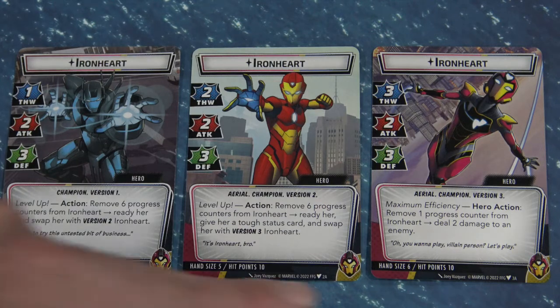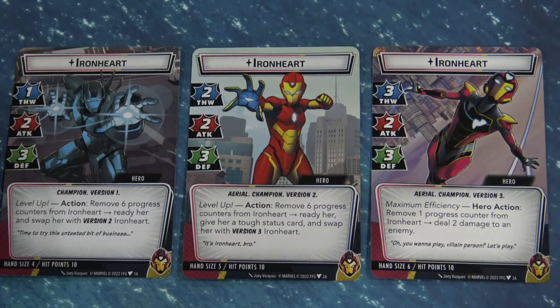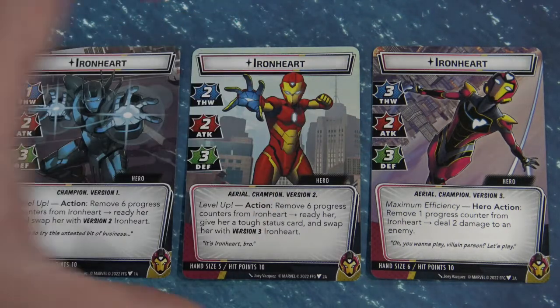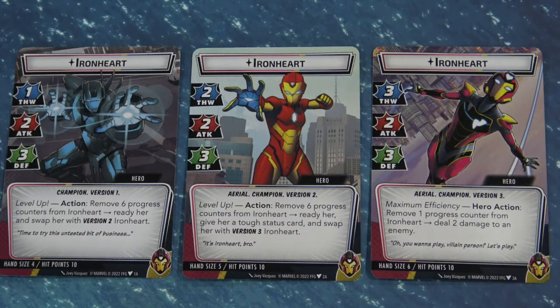Something else that increases is the hand size. So in her first form, she's going to have a 1-2-3 for thwart, attack, and defense. Then it's going to go to 2-2-3 and then finally 3-2-3. So her most powerful version is really, really cool.